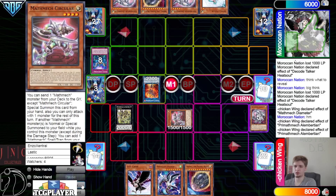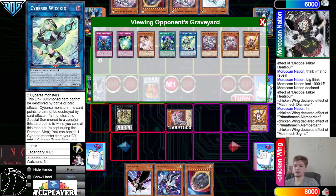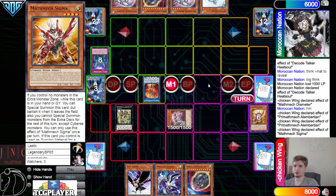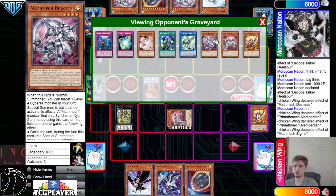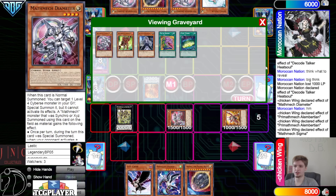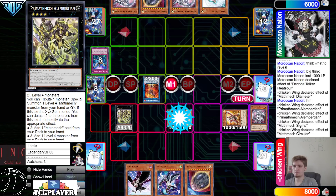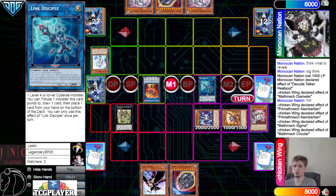Summon out Circular by dumping Sigma. What if they just didn't search Circular there — what if they just searched Super Factoral and kept playing anyway, assuming they had an extender?